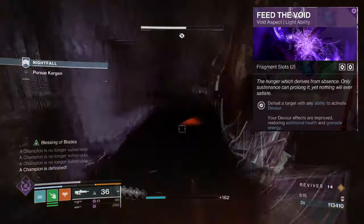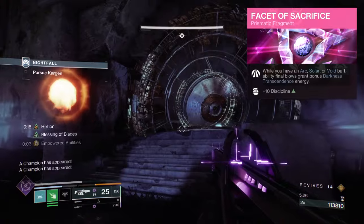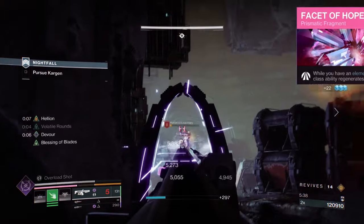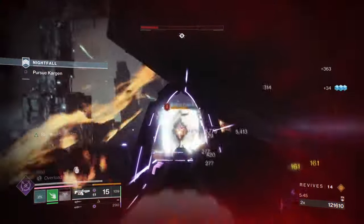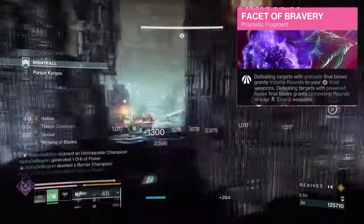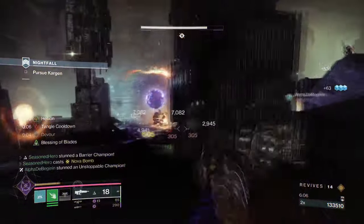For Void: getting an ability kill will grant you Devour. Helion: casting your class ability will produce a solar mortar that scorches targets and ignites them. Facet of Sacrifice: having a Solar, Void, or Arc buff can grant you extra Darkness Transcendence energy from ability final blows. Facet of Hope: while having an elemental buff, your class ability will regenerate quickly. Facet of Dominance: your Void Grenades weaken targets, and your Arc Grenades jolt them. Facet of Balance: rapidly defeating targets with Light abilities grants melee damage. Rapidly defeating targets with Dark abilities grants grenade damage. And Facet of Bravery: defeating targets with grenades grants volatile rounds to Void weapons. Defeating targets with power melee hits grants ensnaring rounds to Strand weapons. Everything fits well into what we're aiming for when using our weapons a lot.